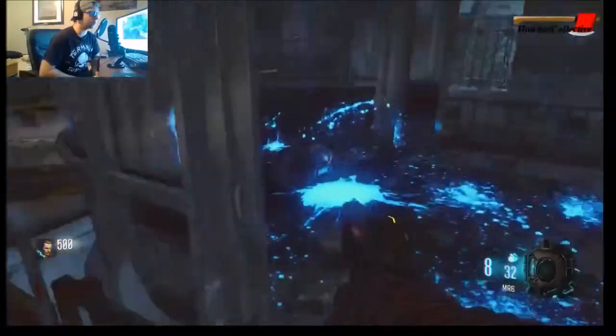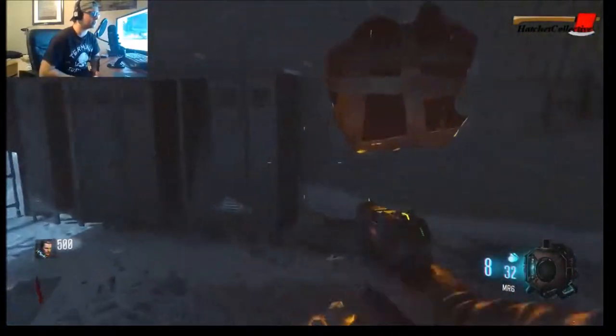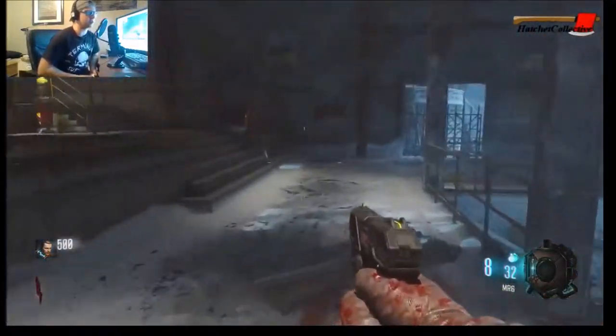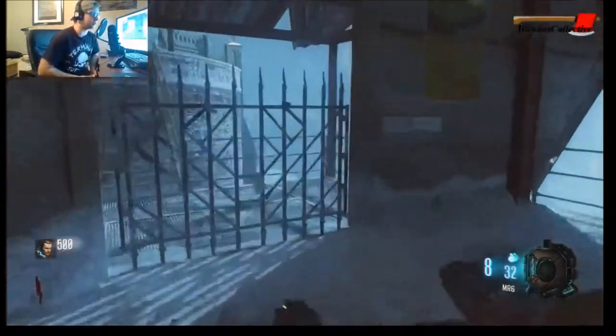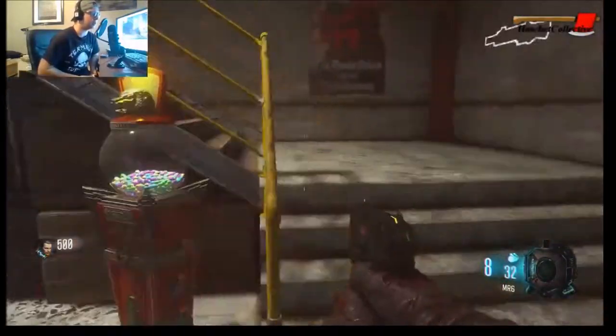I picked up a part — can't quite see it, it's next to my face. There's an RPG here — this is quite the interesting map. There's the first door at 750 points. Are there guns? Oh, the gobble gum machine — hey!